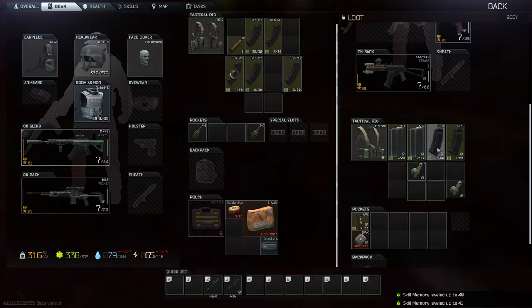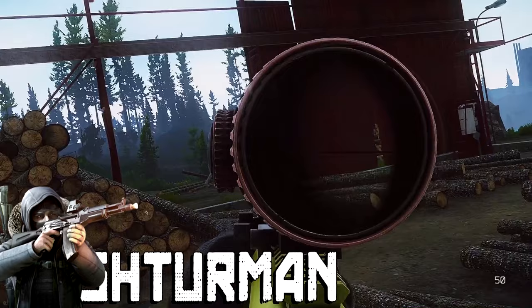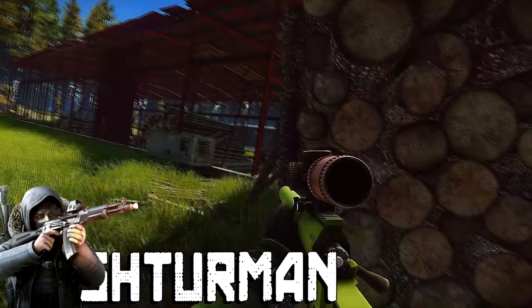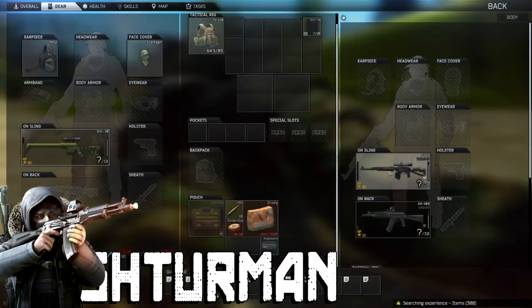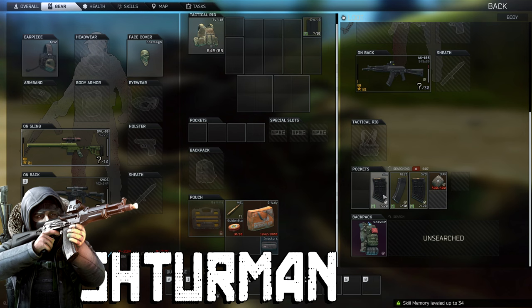Next is the sniper Shturman, considered easy to kill for most but personally I've always had trouble with him. He hails from Woods and can currently be found at the sawmill. He has a couple of guards that roll with him, and one of the biggest problems is that other players all flood to this area too — and we all have snipers, which is also the recommendation for dealing with Shturman. As for loot, he has a couple of specific items only found on him: a key, and the Red Rebel ice pick — which is extremely expensive and used to extract from certain maps, though it doesn't spawn every time.